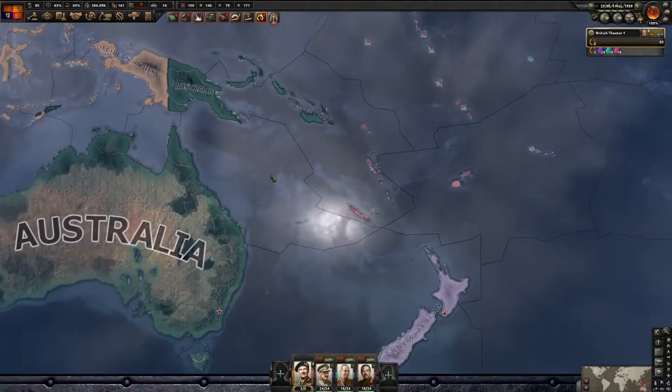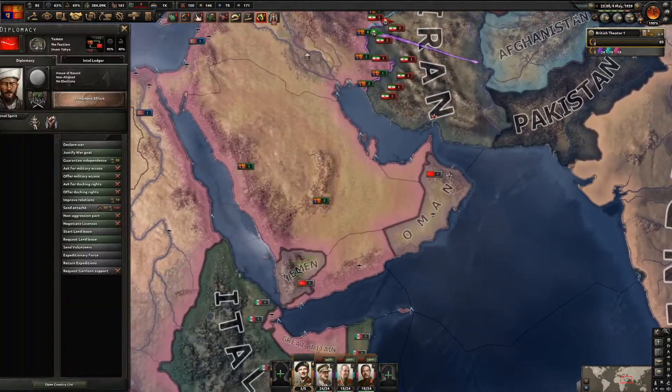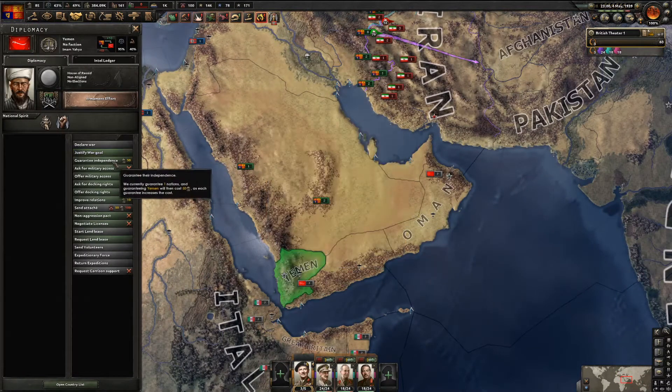Australia is now a major - that's annoying. But we're going to use this opportunity to start justifying on Yemen and Oman.